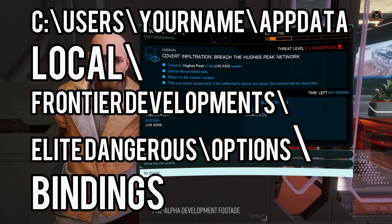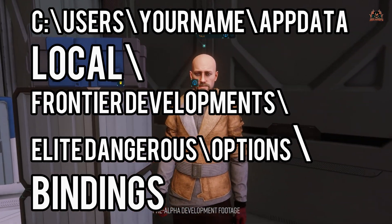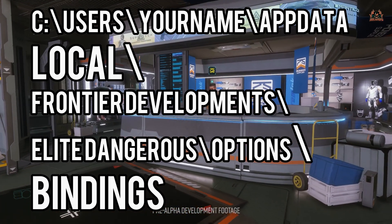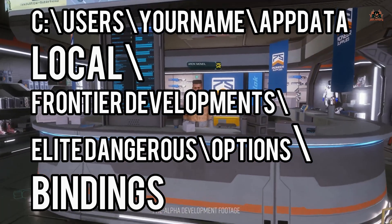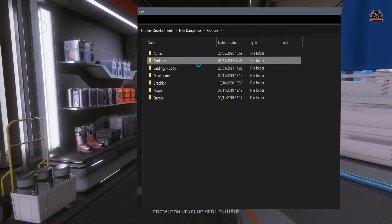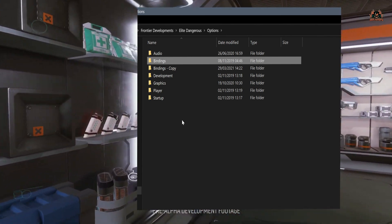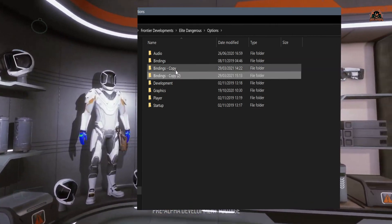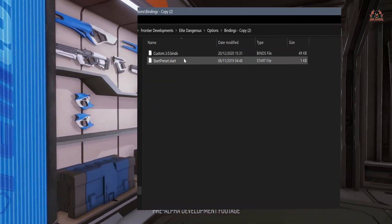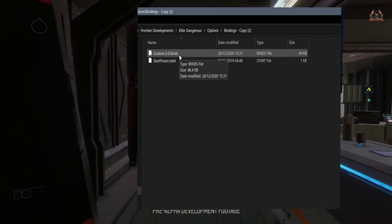Once you've done that and you've got the Bindings folder, you've got a couple of ways you can do it. Typically, for ease, I just back up the whole Bindings folder. Right-click on the Bindings folder, copy, and that produces a copy within that folder which won't be touched — it's named 'Bindings - Copy'.